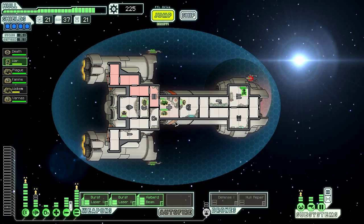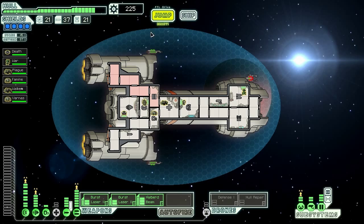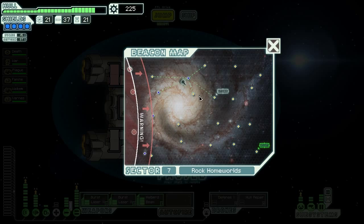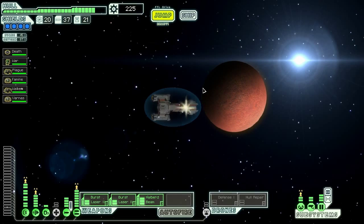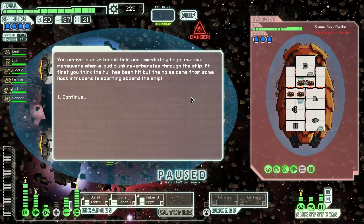Let's heal these guys up — we're actually gonna heal War up as well, and then we should be good to go. Varnus, you're gonna head into the oxygen rooms and clear up some space as usual. Not too shabby yet again — we are in a pretty darn good position right now. Lots of spare money, lots of stuff, lots of everything — we're just doing good. There's a store over there which is great. Hopefully it'll have some augments, like automated reloaders and shield rechargers.